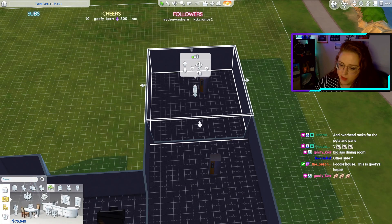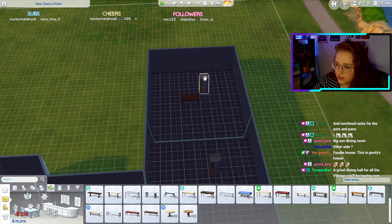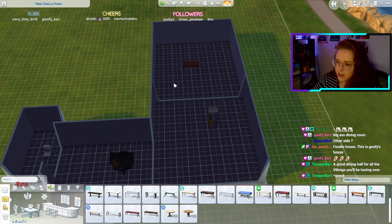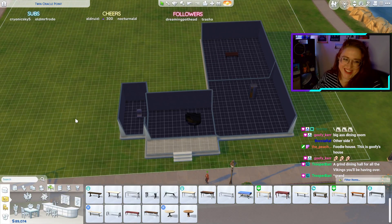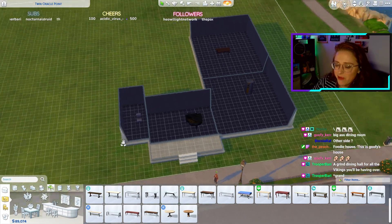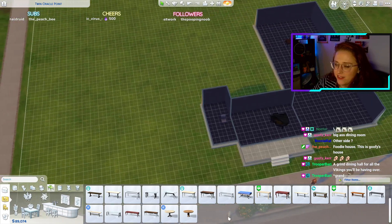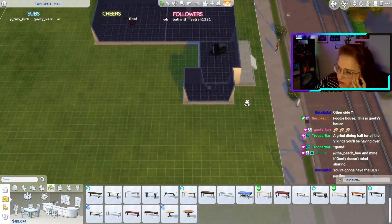I could put it on the other side but then it's not attached to the kitchen, and I kind of like the idea of it being attached. All the grand hiding dining hall from the Vikings I'm having over — I love it! Off the living room, what other rooms do I need? Obviously bedroom and bathroom.